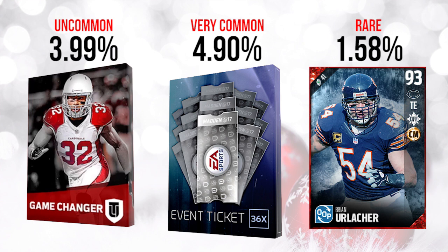One other thing this card has is a 92 spectacular catch, which makes it better than most of the good tight ends in the game. It's cool that it's a Brian Urlacher card. Right now it's selling for about 80,000 coins on PlayStation 4. It might settle out a little more or less expensive — it'll be interesting to see. I don't see why it wouldn't go for 90,000 or more, but it is interesting that it's going for a little less than even a Game Changer Pack. That said, a guaranteed 93 overall item is arguably more valuable than a chance at something better in a pack, given how poor the pack odds are in this game.